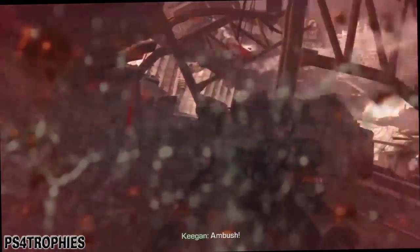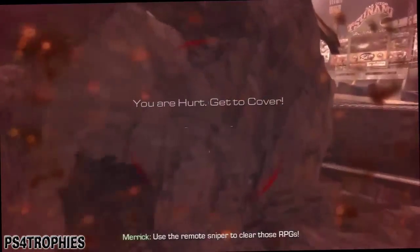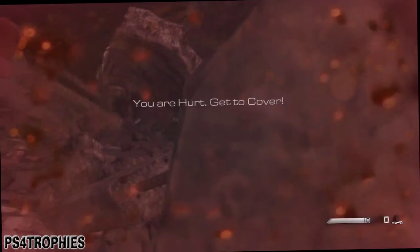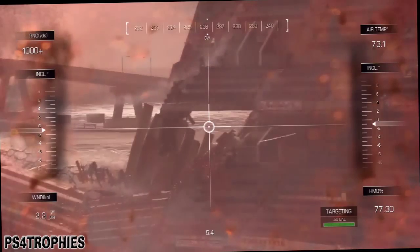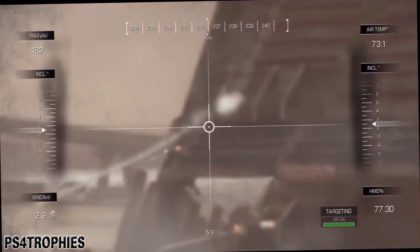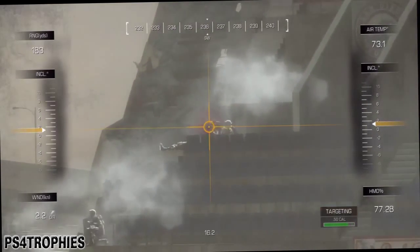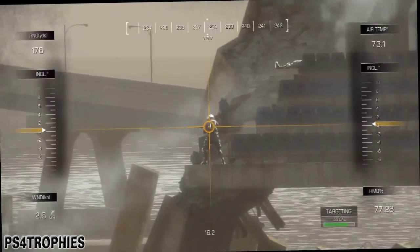The second one is after you get hit by the RPG guys. You're going to get to cover, then hit up on the d-pad again to activate the remote sniper. Just in front of you here there are a few of them — again, make sure you line up your shot and it's yellow before you pull the trigger. Kill those three guys.